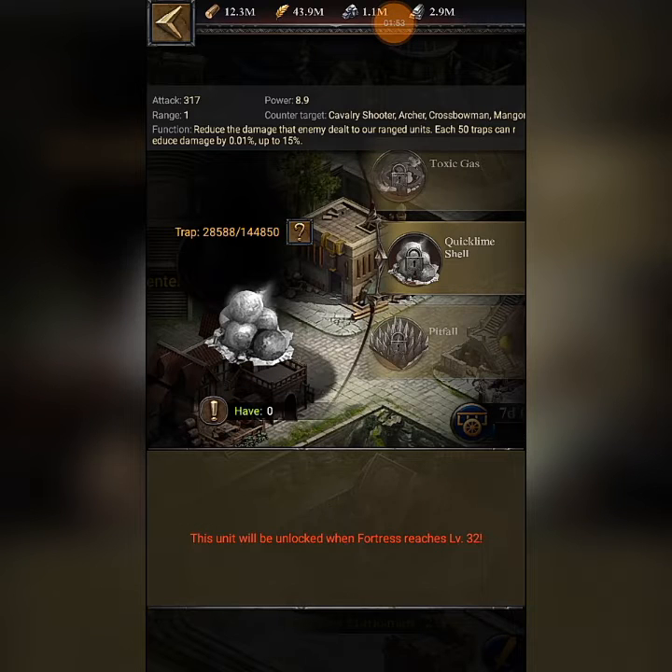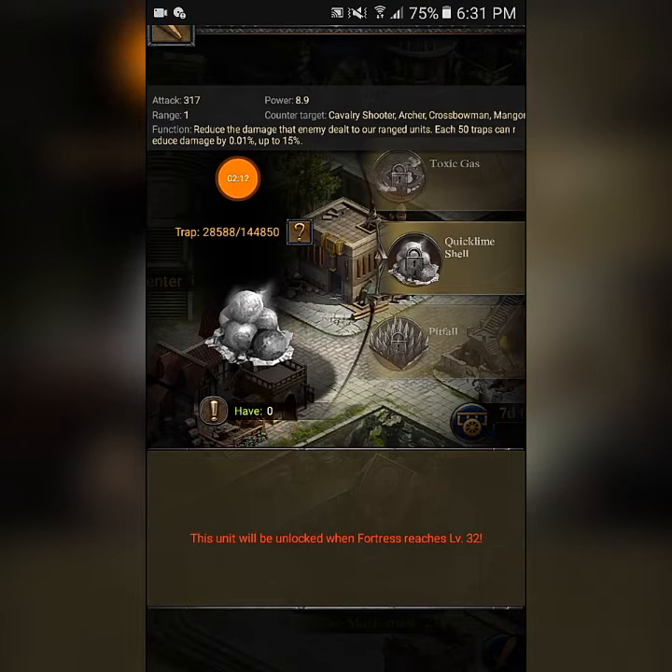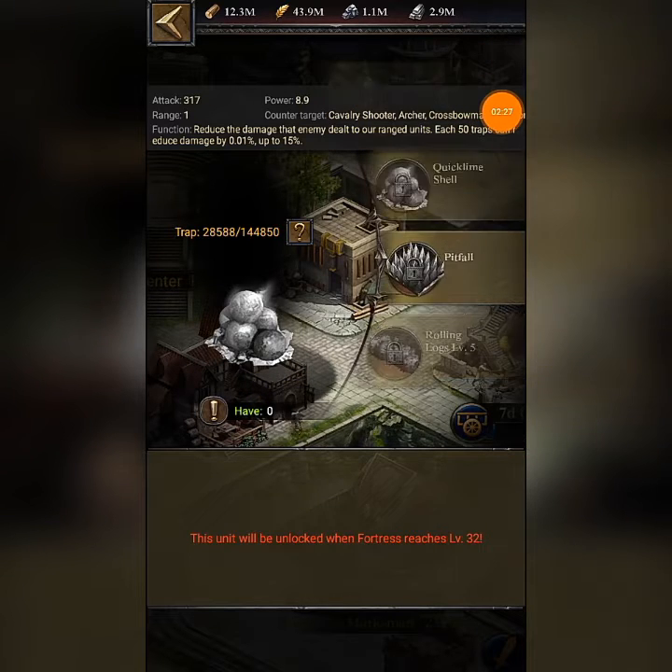Moving on, this trap will reduce the damage dealt by range troops. Range units are like archers — the troops that kill from a distance in your formation. Each 50 traps can reduce damage by 0.01%. These counter call shooters, archers, and crossbowmen, which are the lower-level ranged units.